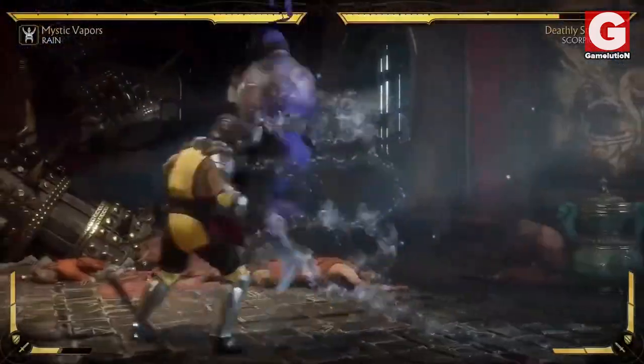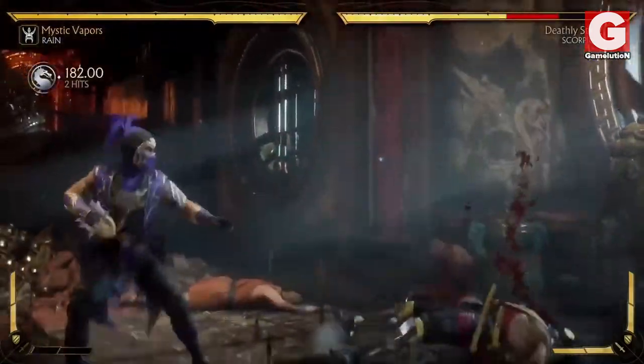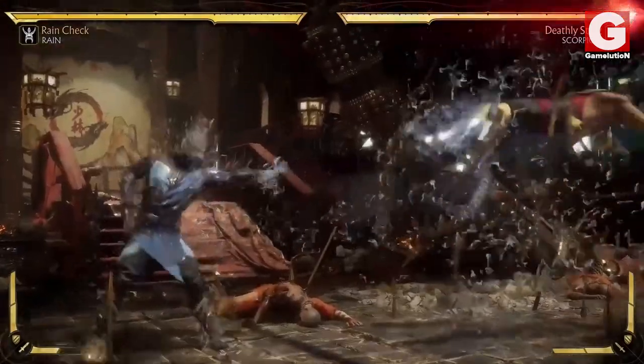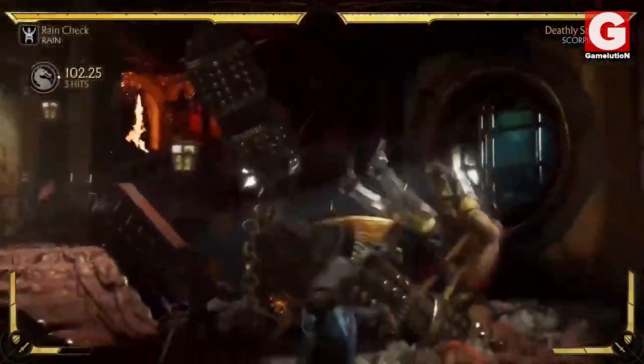Speaking of signature moves, Rain retains most of his iconic ones such as the roundhouse kick, the water bubble projectile, and the water blast, all of which are great to use during combos.